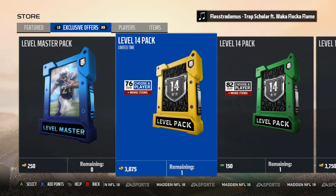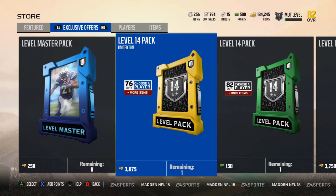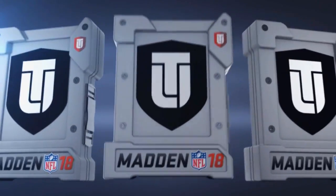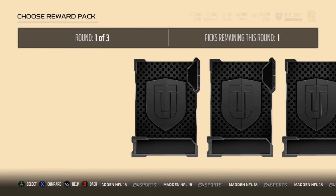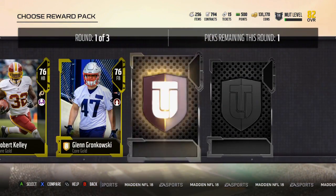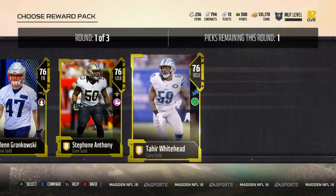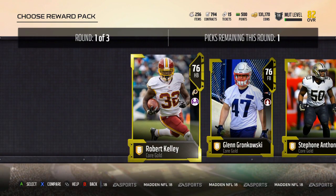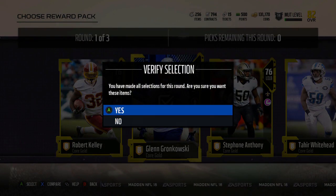So we've got... we'll start out with the level 14, the 76 or higher overall player. We spend our 3,000 coins for that. What are our options going to be? Okay, Rob Kelly, Glenn Gronkowski, Stefan Anthony. I'm going to take Glenn Gronkowski.